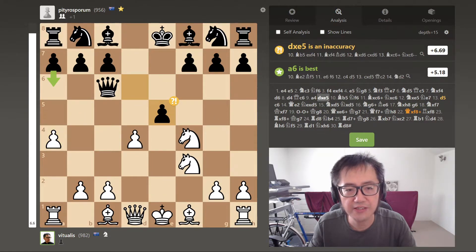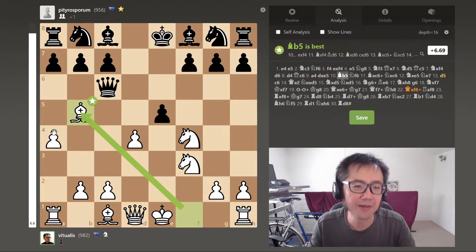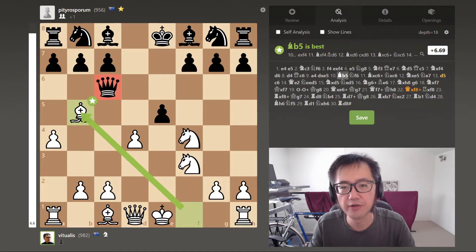Unfortunately the opponent doesn't see the strategy. The suggestion from Stockfish is to play A6, which would block my bishop to B5. In fact, they decided to gobble up a pawn, leading to their queen now being pinned against the king and basically lost on the next move.